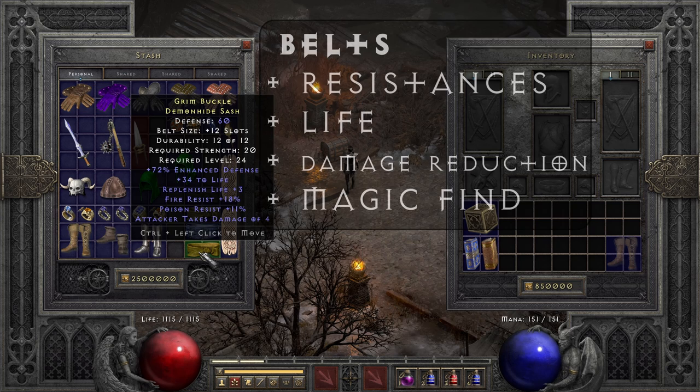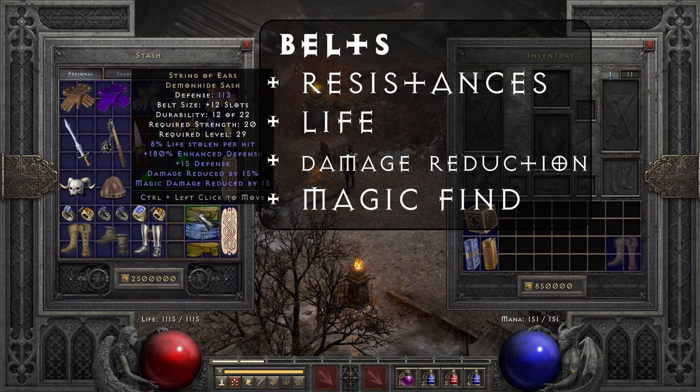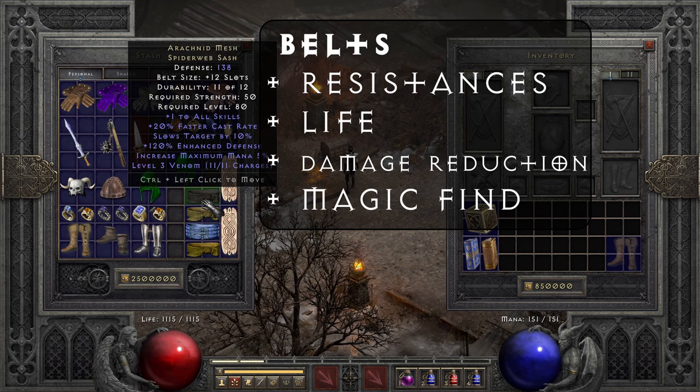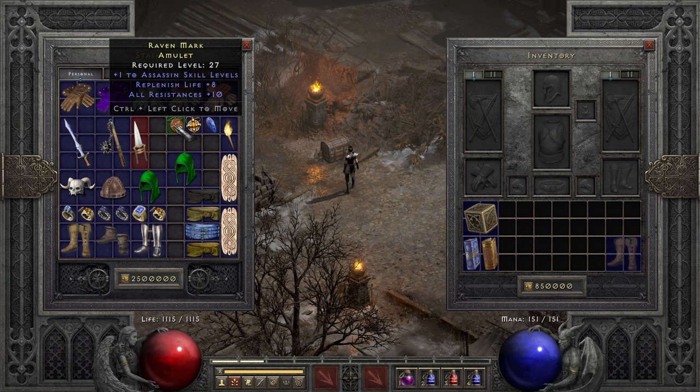Moving on to belts: on a budget, look for resistances, plus life, and Faster Hit Recovery. For magic finding, use Goldwrap for 30% better chance of magic items, plus 10% increased attack speed for laying down traps. For more safety go with String of Ears for 15% damage reduction. Verdungo's has damage reduction and vitality — we don't mind the lack of life steal since our traps don't leech. For end game, Arachnid Mesh is the only belt with plus one to all skills and also has Faster Cast Rate.